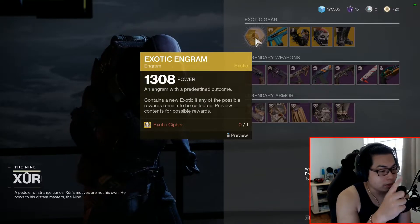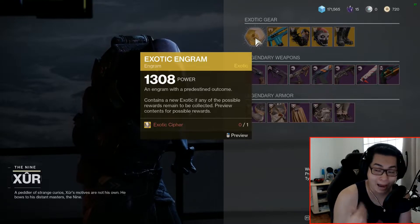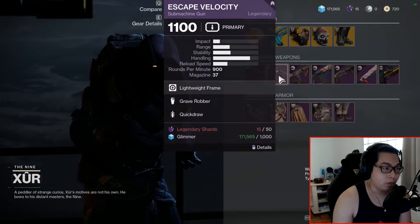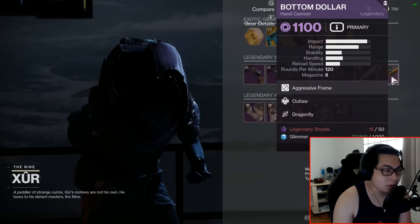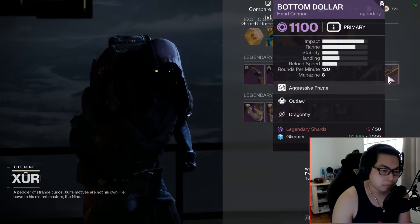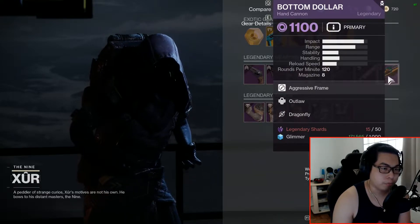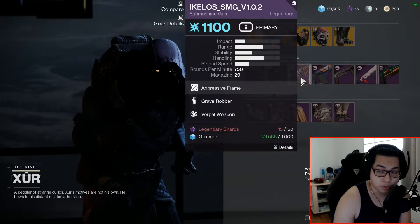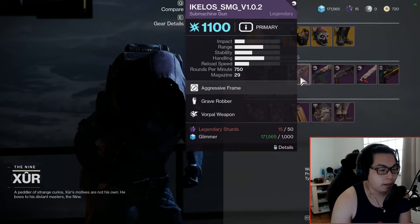The second one comes from an exotic cipher. He also offers some legendary weapons which you might want to pick up — Bottom Dollar is pretty cool, and the Ikalos SMG is also pretty cool.